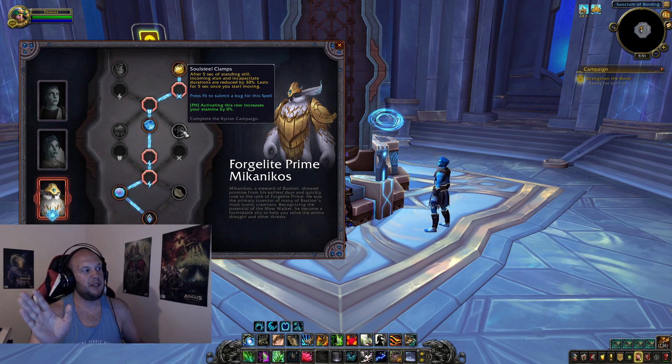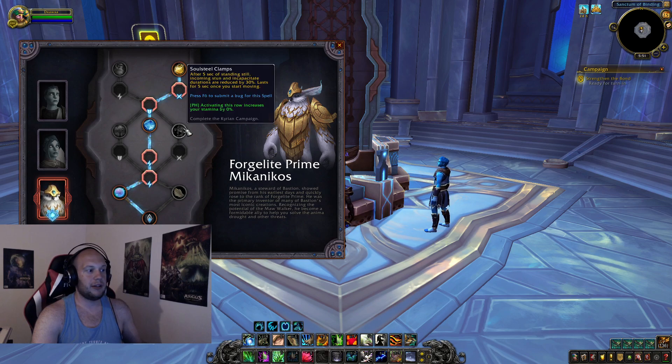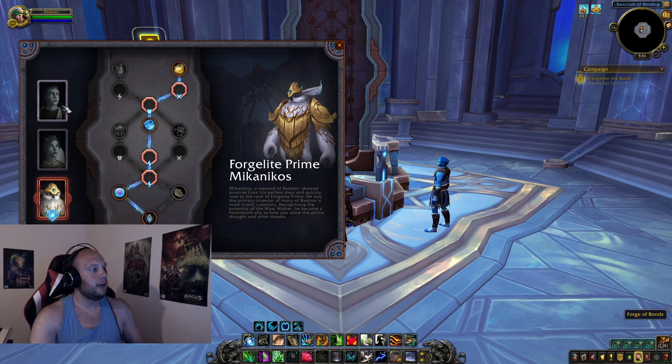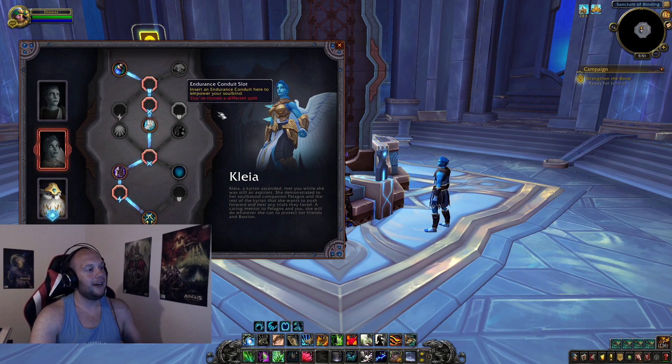Soulsteel Clamp is the best PvP Covenant trait in my mind — probably even better than the shield immunity from Necrolord because enemy players can knock that off, whereas this lasts indefinitely until triggered. Forgelight Prime Mechanicos removes a lot of the things that are really difficult for Resto Druids to deal with. You get a little extra healing with the vial, and Kindred Spirits boosts your healing and your team's damage. Kyrian might be the go-to for PvP, at least right now. The Covenants are looking pretty evenly matched overall, which will make the upcoming ranking video interesting.